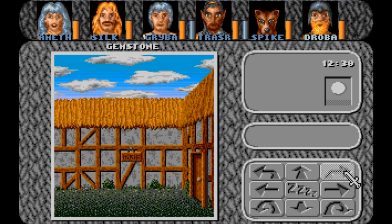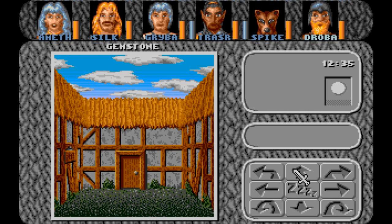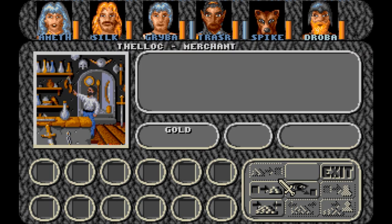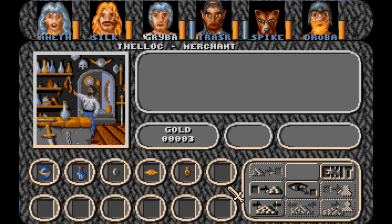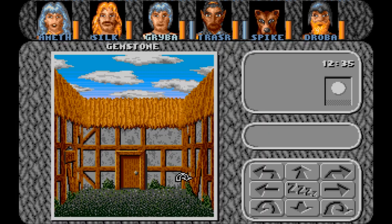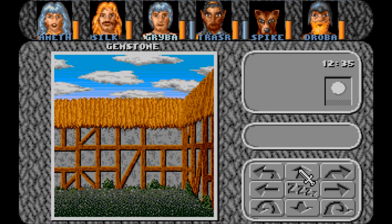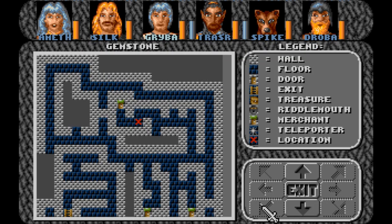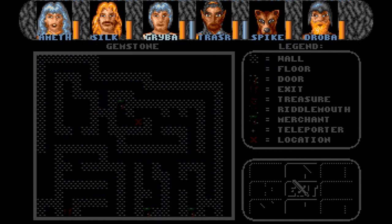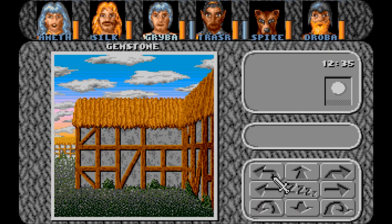Oh wait, the hat! Sell the hat. I like to be thorough with this kind of stuff. Item: 2 gold. 3 gold. We'll take it. Okay, we need to see what's in the middle — probably just a bunch of dead ends. I'll see if I can fit anything in there.